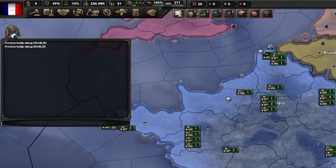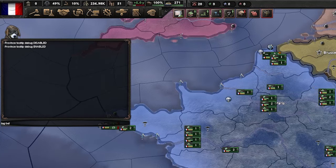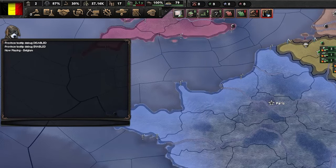The 'tag' command allows us to switch between the different nations in the game. Simply type 'tag' along with the tag of the country you wish to play, such as 'BEL' for Belgium, and you can see we are now playing as Belgium. I'll just quickly switch back here to France.